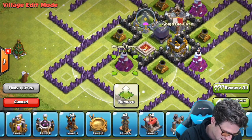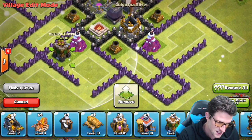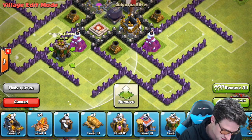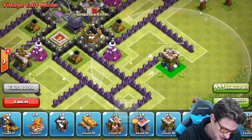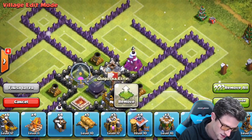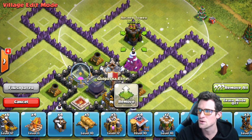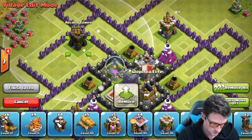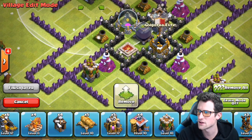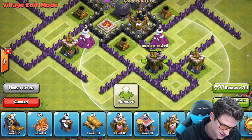Let's go ahead and bring in some of our archer towers. So we're gonna protect that one right there with an archer tower. We are going to protect an archer tower right here. We're gonna put an archer tower right here as well, and we are going to throw in an archer tower right here. And our other archer tower is going right here.